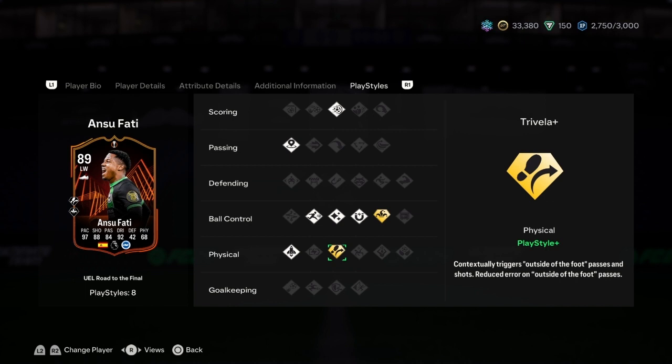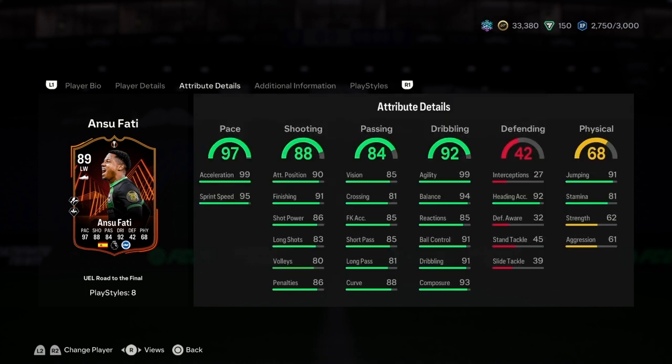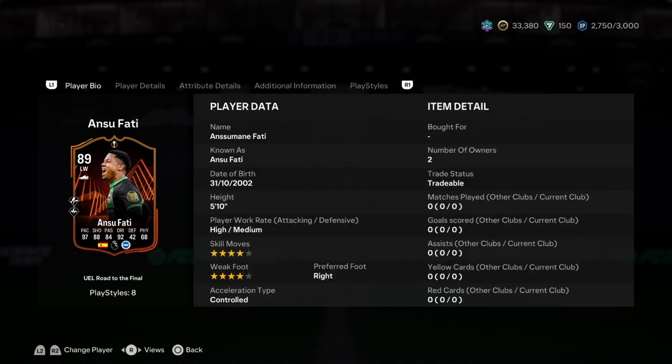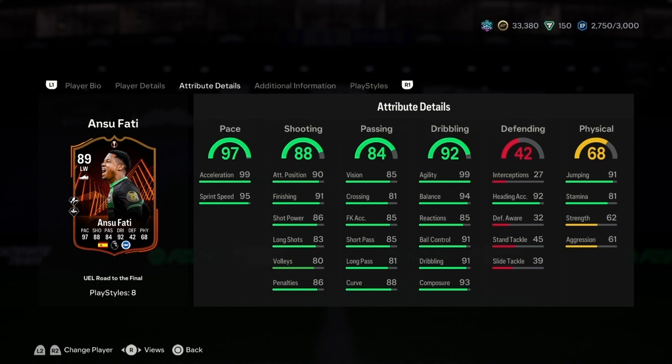He also has traveller plus — contextually triggers outside foot shots and passes, reducing error on outside foot shots and passes. Plus the quick step play style. He's four star four star, high-medium work rate, can play left mid and striker.